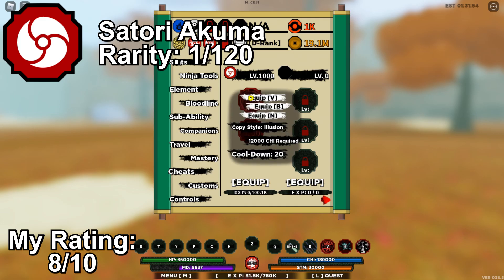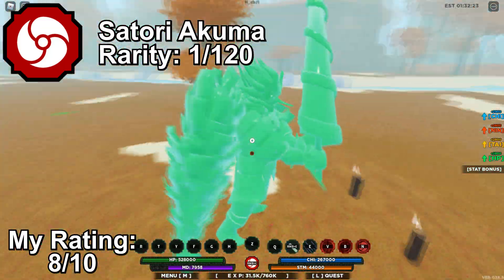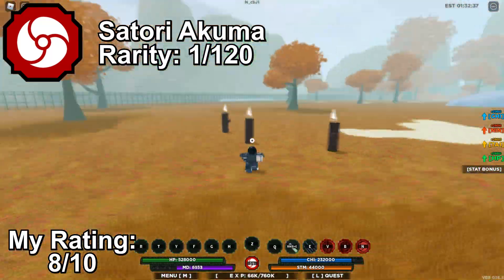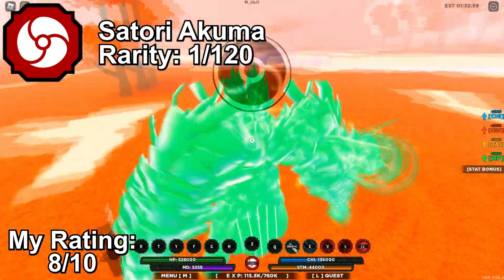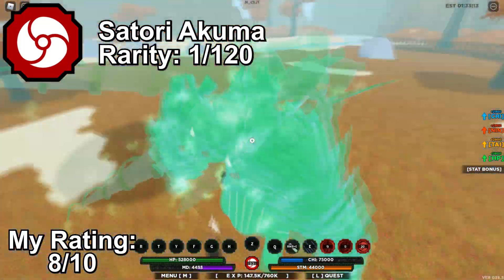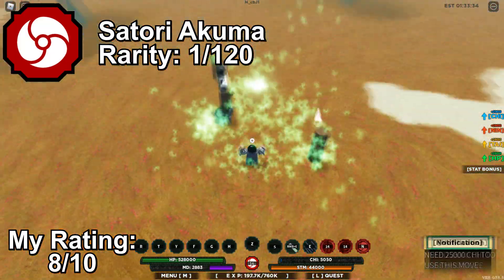Next up, we have the Satori Akuma bloodline. Satori Akuma is one of the 6 character-specific Akuma bloodlines in Shindo Life. It is an AI bloodline with a rarity of 1 in 100. Satori Akuma's move set revolves around dodging, countering, and stunning opponents. Its abilities are very similar to the better Riser Akuma bloodline, so Riser Akuma is overall better than Satori. Satori Akuma also has samurai spirit modes to boost your stats, and its move sets are good for PvP to evade and counter opponents.